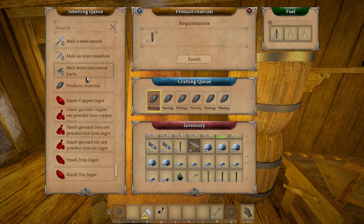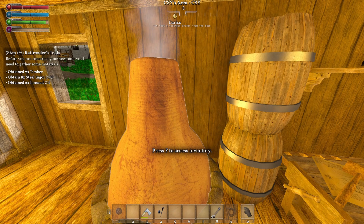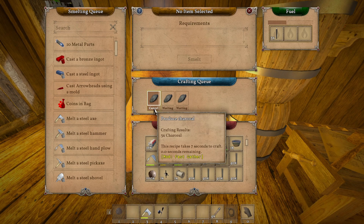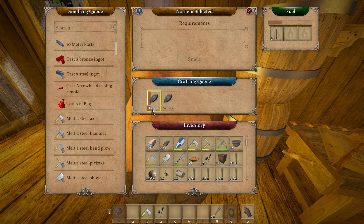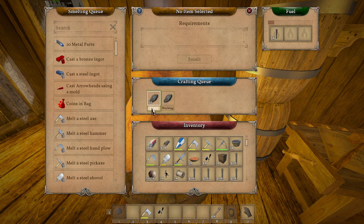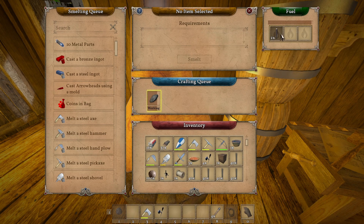All right, so then we'll cast - how many of these do we need? Eight - holy crap! It gets a little expensive just to make these tools. But it'll be worth it if it works. I hope I don't have to fill that dirt in more - I'm hoping it fills it in for us, but we are going to see. All right, let's take one out, take the rest out.